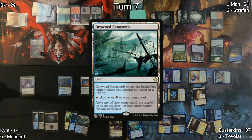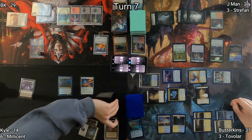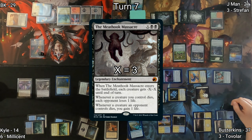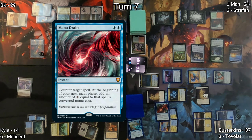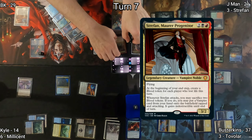On Kyle's turn, he plays Drowned Catacomb as his land, then casts Demonic Tutor, hoping to find an answer to Busterkins' overwhelming board state — and his assumption is correct. He casts Meat Hook Massacre where X equals three. However, Busterkins has a very timely Mana Drain, countering the Meat Hook Massacre and giving Busterkins five more mana on his first main phase.